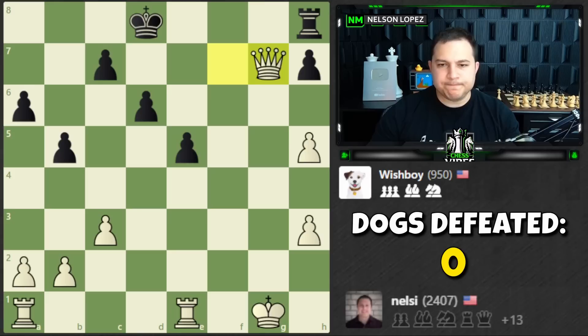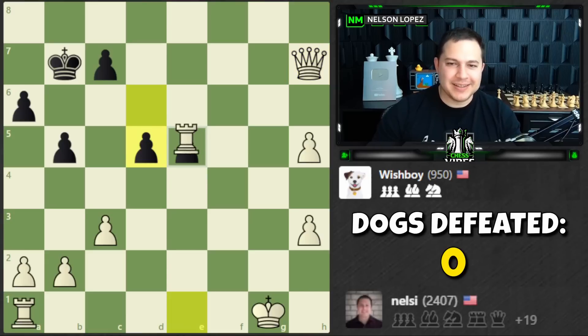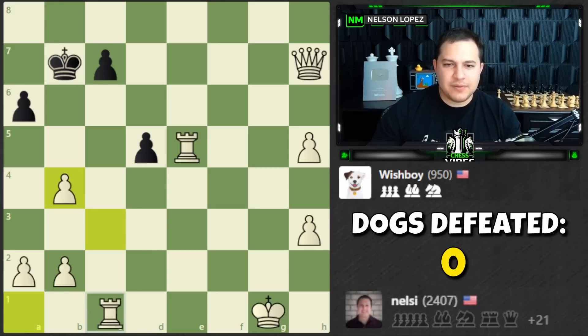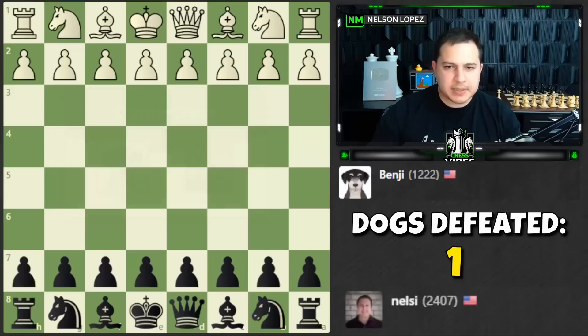Here we go — I'll bring the rook over and down and go for a quick checkmate. Black is clearly not worried about saving pieces. This dog needs some work. Let's keep taking free pieces — I'm starting to see a checkmate. No stalemates because black has pawns to move. Wish Boy is defeated! Let's move on to the next bot: Benji.